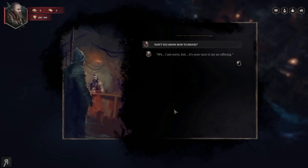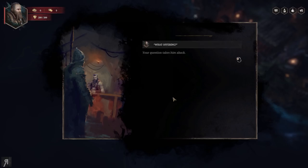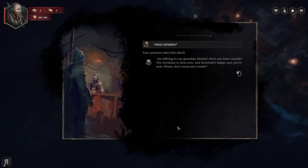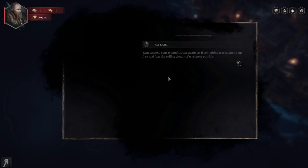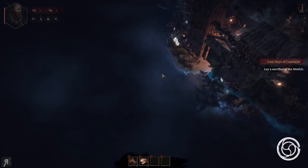One of the Farmhold's guardians is standing before you, apologizing — it's your turn to lay an offering. You know the truth though: the Menhir's protection won't last. Oblivion stretches its cold hands towards Cuenact Farmhold after claiming many other parts of Avalon. The guardian explains it's an offering to the Guardian Menhir, that the weirdness is close now, and the Farmhold's ledger says you're next. Your wound throbs again, as if something was trying to rip free and join the rolling clouds of weirdness outside.